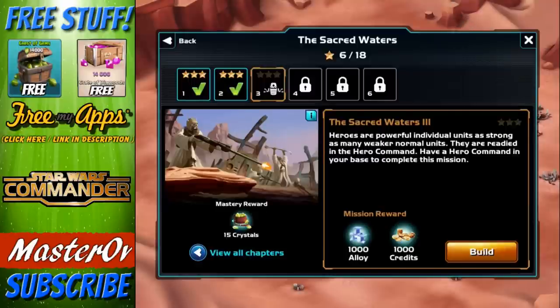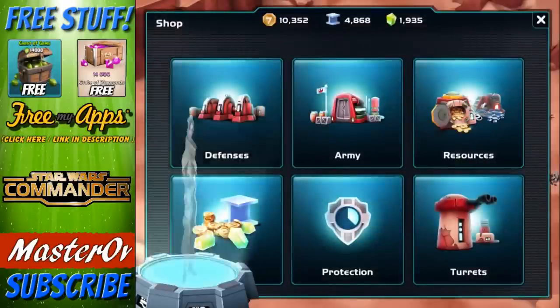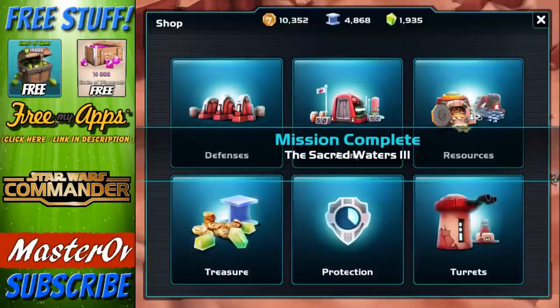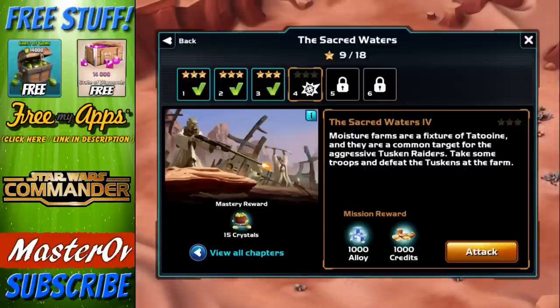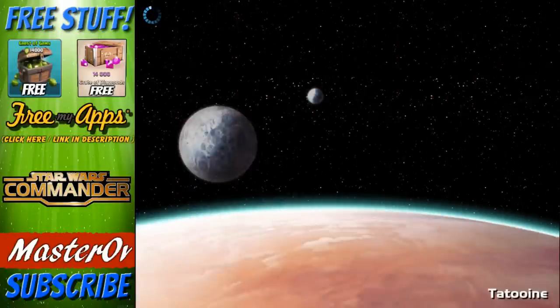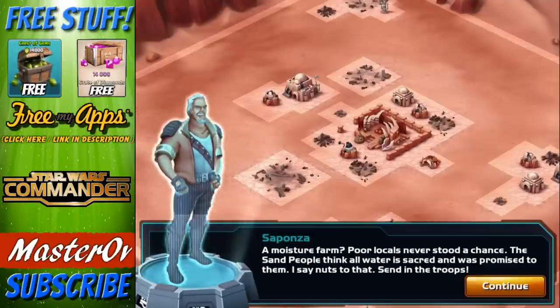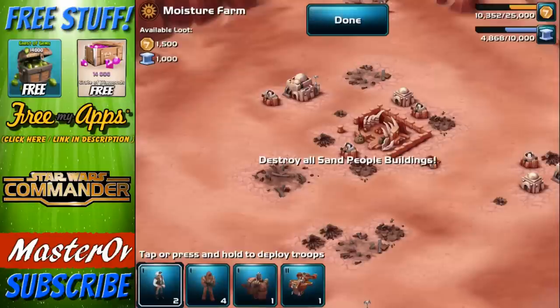The mission says have a hero command in your base - we just did that, so we have completed this mission already. We can now bring heroes out. I wish I knew all this Star Wars stuff - I've always loved the games and the lightsaber, but I wish I was into the films. I'm just really not. I need to watch them again - I only watched them when I was little.